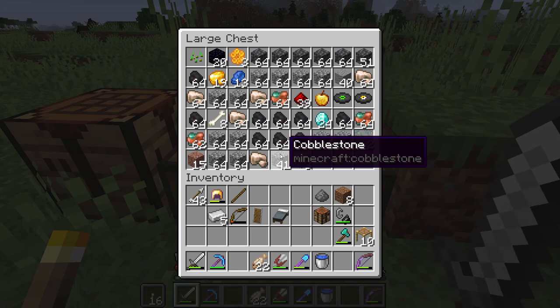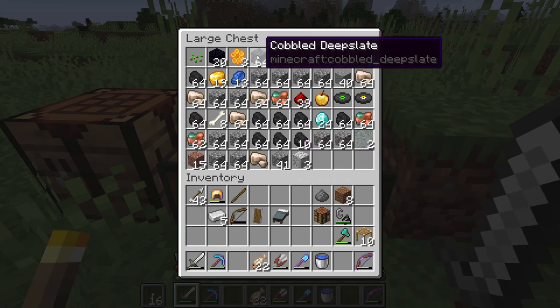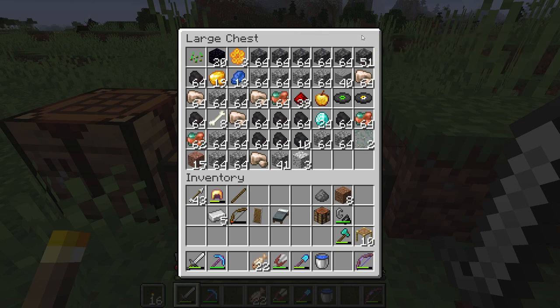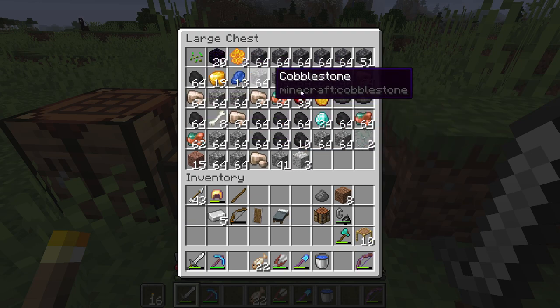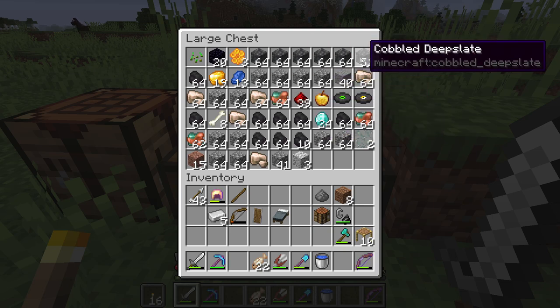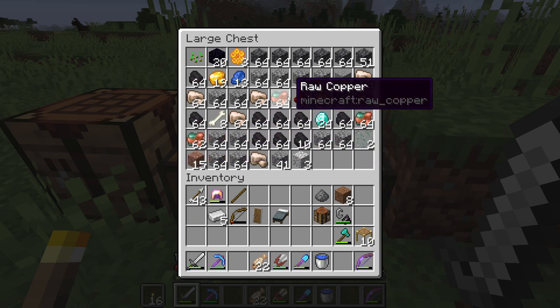We're running out of space, so this is what we got. We got almost six stacks of deep slate, which is going to be really useful. Looks like four stacks of iron. We got a little bit of gold, not too much. But this is the big thing — diamonds. And of course, deep slate. I also got three stacks of copper. Amazing stuff.